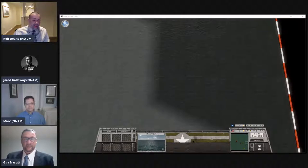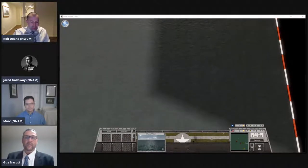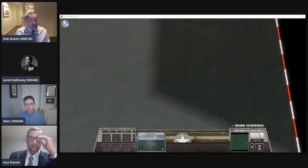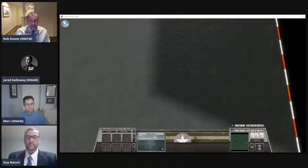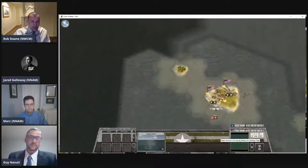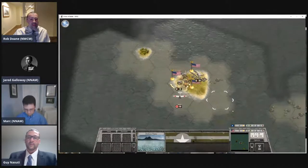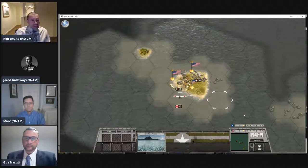This game works on a map showing the area where the Battle of Midway took place. I'm playing the Americans and Jared's playing the Japanese. We began by setting up our units in a free setup — we're not tied in any way to the historical strategies. We're playing it out as we would do it to see if we do better or worse than the historical participants. Here's Midway Island, the American base that Jared needs to capture by landing on those three spaces.